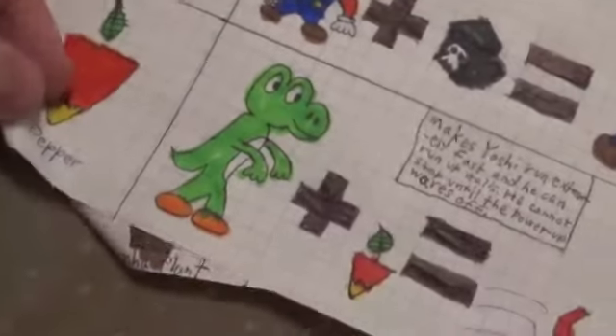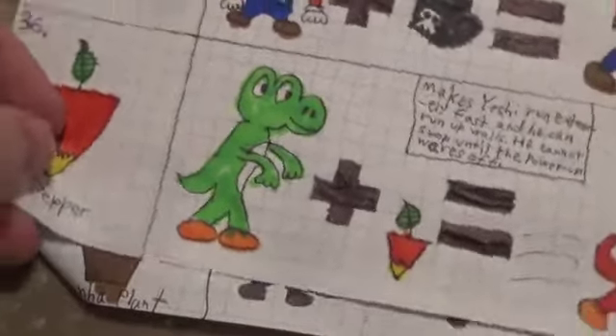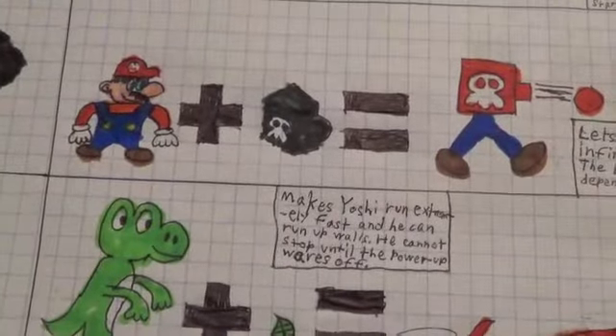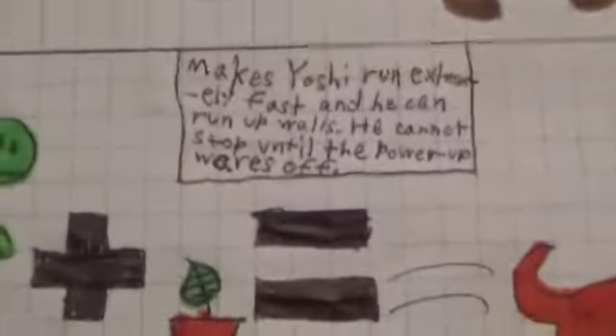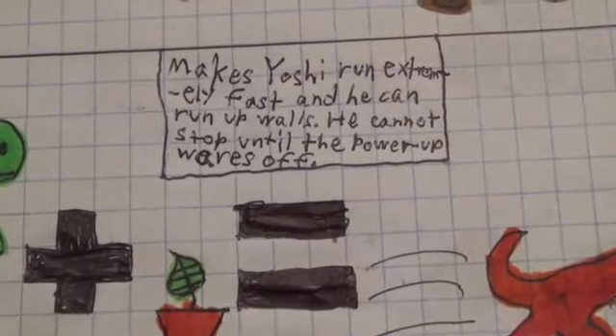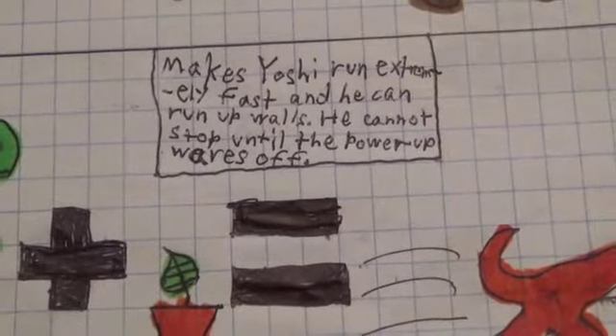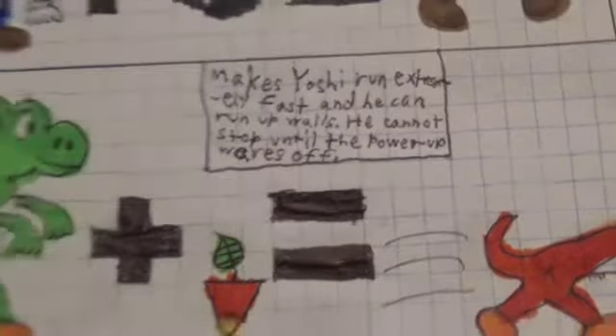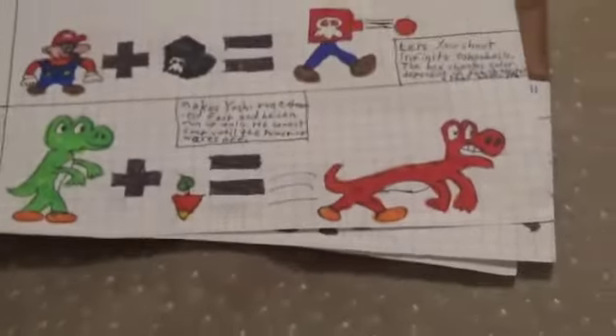Dash Pepper. This is the first power-up exclusive to Yoshi. Makes Yoshi run extremely fast and he can run up walls. He cannot stop until the power-up wears off. Yeah, that can be a little frustrating when he can't stop running.